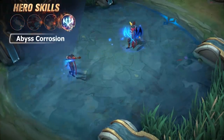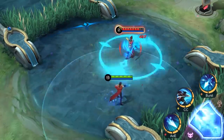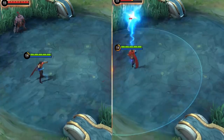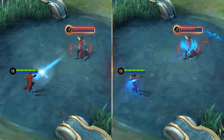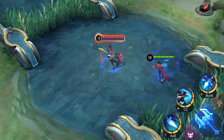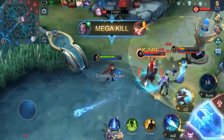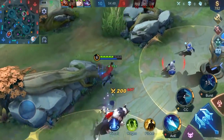Passive: Abyss Corrosion. Brody has a relatively slow attack speed. However, each of his basic attacks inflicts a remarkable amount of damage on the enemy, as well as applying the Abyss Mark and slow effect to them. Brody deals extra damage to enemies who carry the Abyss Mark. Moreover, each time Brody lands a hit with his basic attack, he acquires extra movement speed. Abyss Corrosion is the core of Brody's mechanics. Brody can easily pour tons of damage onto enemies if he makes the most of Abyss Mark.